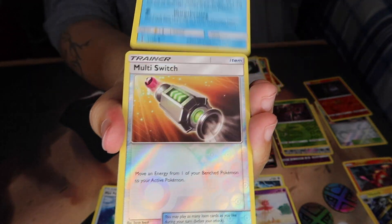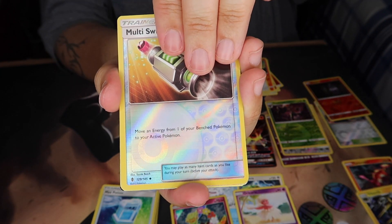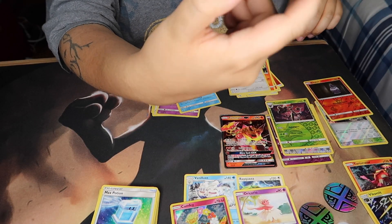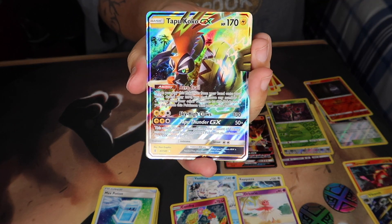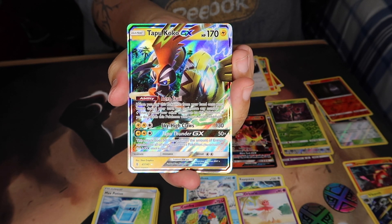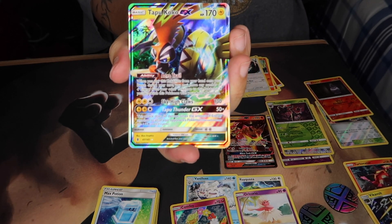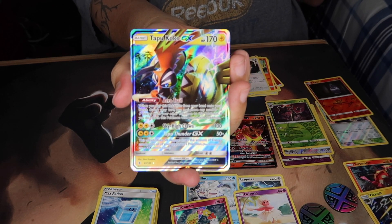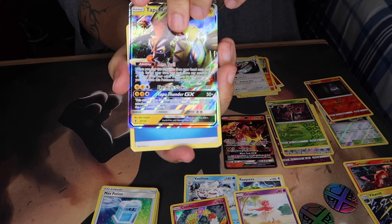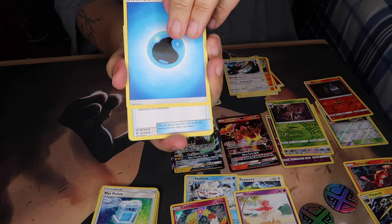We've got Slowpoke, Wishiwashi, and the reverse holo is Multi Switch. And our rare is... very cool! That is the Tapu Koko GX! I have this in Japanese — you guys saw that in my last video. Tapu Koko GX is one of the best things to pull out of this series. Wow, very nice — I'm going to sleeve that ASAP!